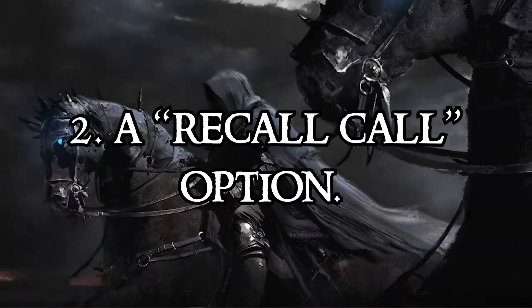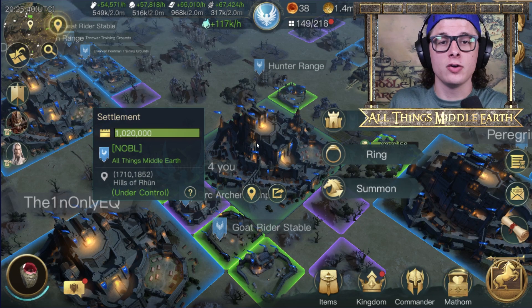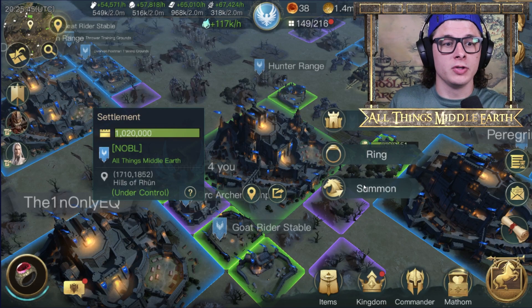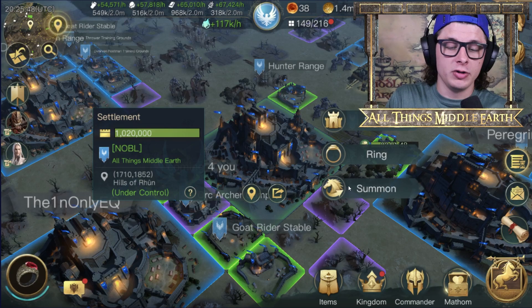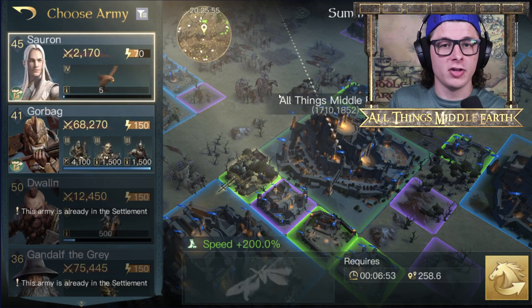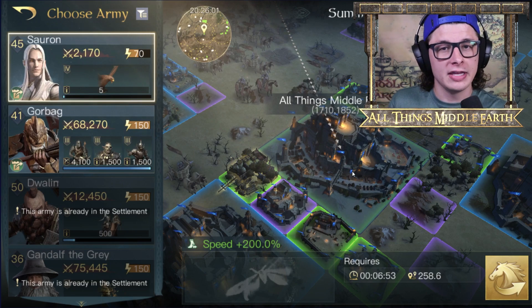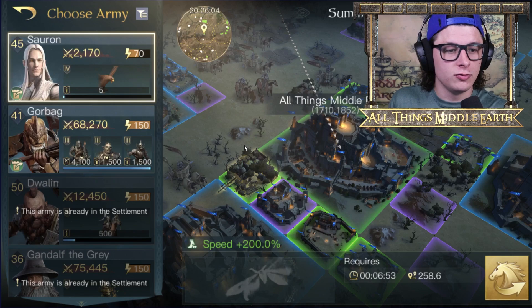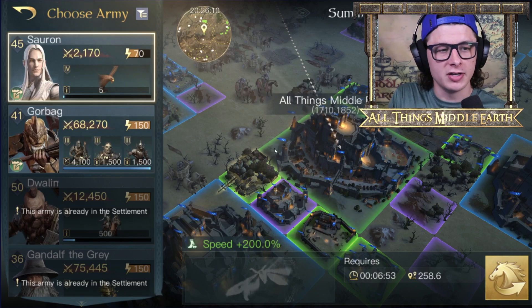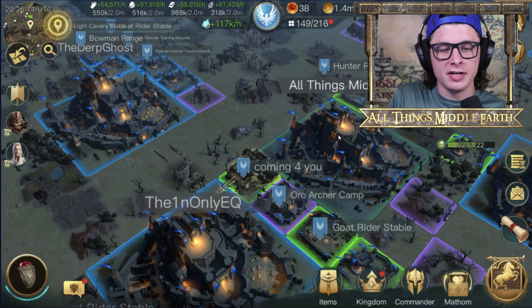The next idea is a recall option for commanders coming back to your settlement. This would make a big difference for those who use a lot of commanders for pathing, clearing, or fighting. When you're done for the night or out of stamina, if you click summon and it brought up a sub-option that says 'summon all,' that would be great. Right now, if I have 10 commanders in the field, I have to go through and click summon one at a time — clicking back into the settlement each time — and it just gets very tedious.